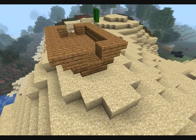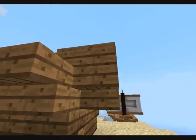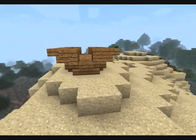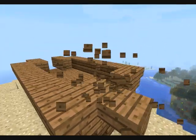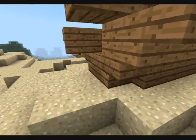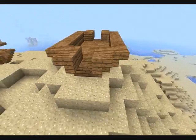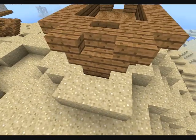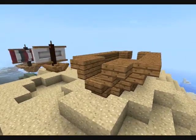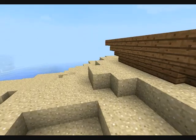Then you want to take your wooden stairs again and do it like this. Then on every side of the boat, here, like this. And on this side too. Then on the other side. If you did that, you want to take still your wooden stairs and place one there — right there. Destroy those, then do this and create one there, so you get like this two-row thing. Do that on the other side too.